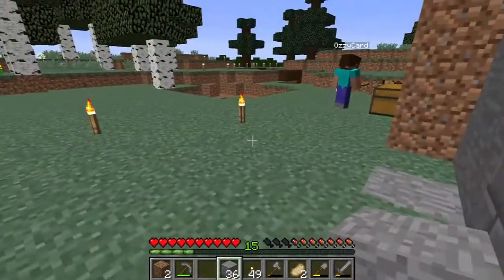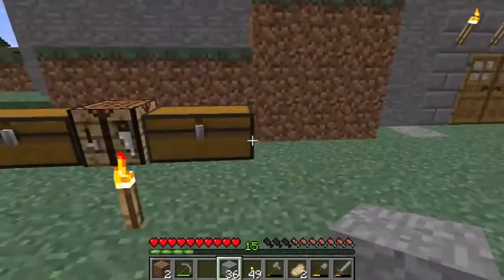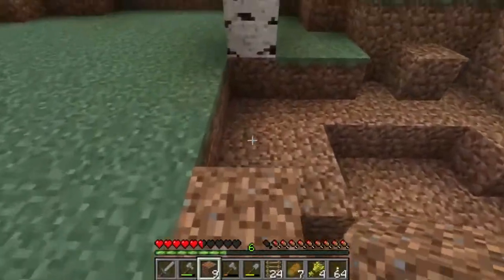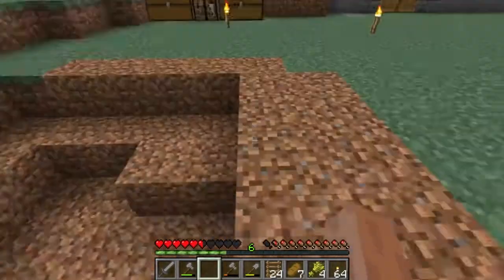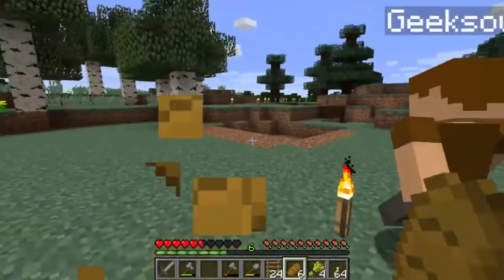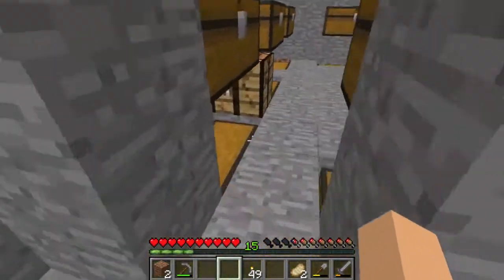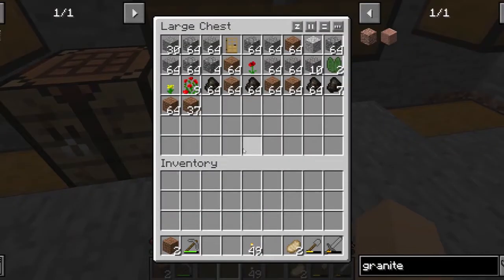We've basically completed our rooms — we have beds in them and everything. So why don't we make today's episode all about exploring and finding a mine. We could just mine. I thought you wanted a mine in our basement. We're going to make a mine in our basement at some point. That's a kick-ass ravine. Let's get some stuff together — some food, some cooked stuff, and some tools.